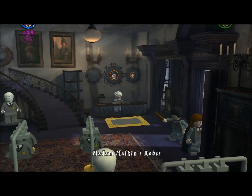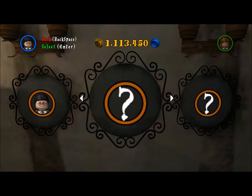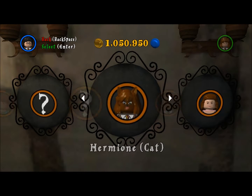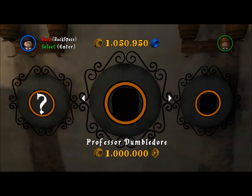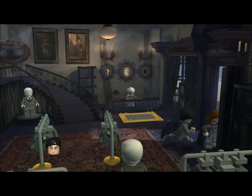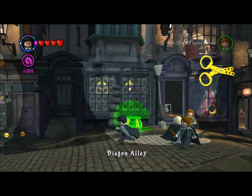We have over a million studs, we can buy Professor Dumbledore now by the way. Might not even need to really grind that much. You gotta be careful not to spend too much — but I can make it back pretty easy. We got Professor Dumbledore, that's what we mainly wanted. Now we can go and get score times 10. Let's go and do that.